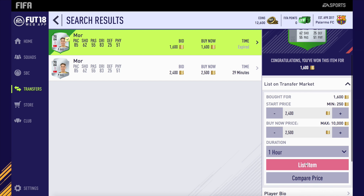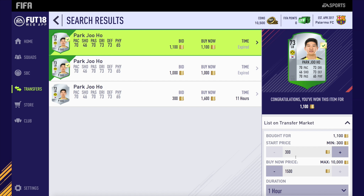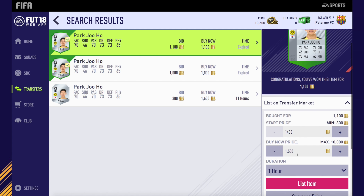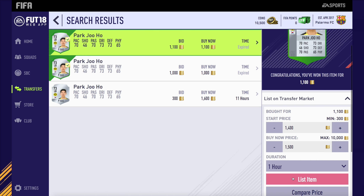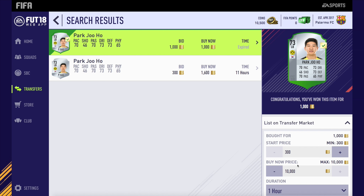Emre Moore — obviously when he was a bronze, he was more popular and more in demand. But anyway, we go back to a Dortmund player, which is Park Juho, for around 1,100 coins, going to list him up for around 1.5k. Not the biggest profit, but at the stage that we were at during this episode, any profit is good profit.